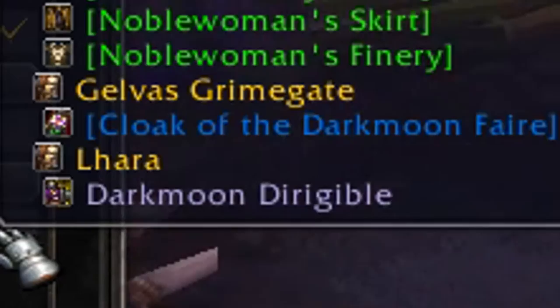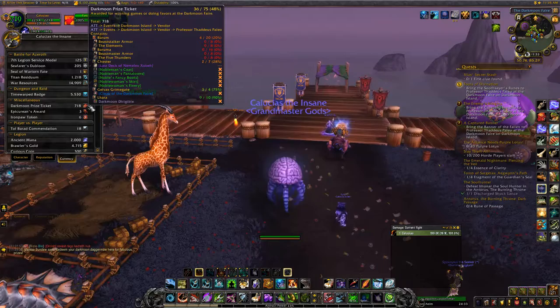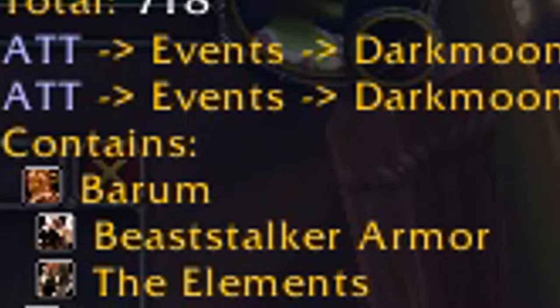The one big thing that I'm saving up for — I have 718 tickets — is I still do not have the Darkmoon Dirigible, as you see there. That costs 1,000 tickets, so I'm close to getting there. You can also get Beast Dogger armor or the elements — those are for mail wearers — transmog sets, and there are other things sold from other vendors.